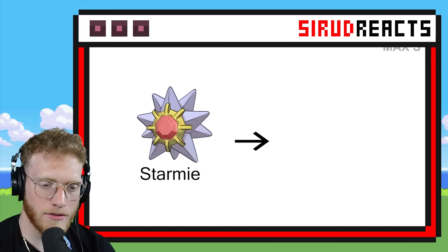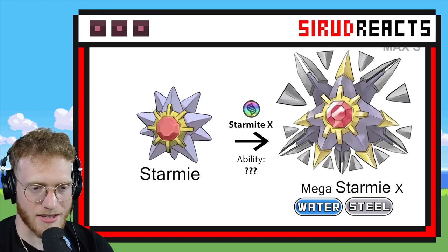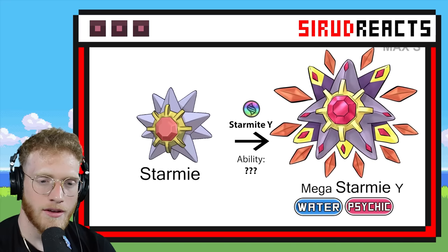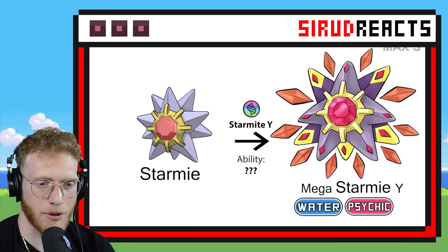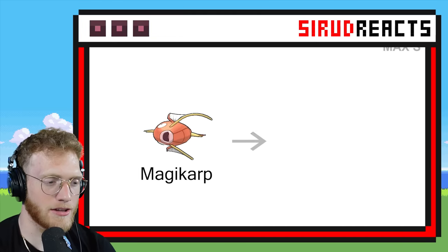Mega Starmie — this could be cool. They add Steel type, which I am always a fan of. Very cool. And now they leave it Psychic — pretty much the same design, just make it look Psychic-y instead.